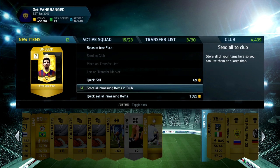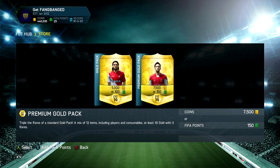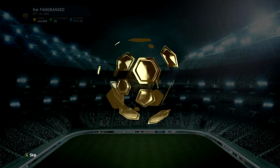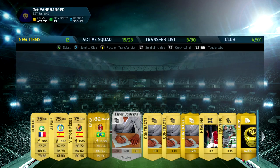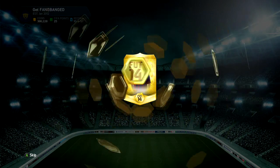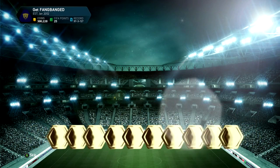Now before we get started — in case you guys are interested — if you want to get some FIFA 14 Ultimate Team coins so you can open a ton of packs like this, check out buycheapfifacoins.com. I'm going to have a link down in the description below. Right now for Xbox, I believe they're doing 9 pounds for 100k coins. I'll try to convert that to dollars in my next video — it's like 1.5 pounds to a dollar, so probably like 12, 13, maybe 15 dollars. Anyway, link in the description. Go check out some cheap FIFA coins.